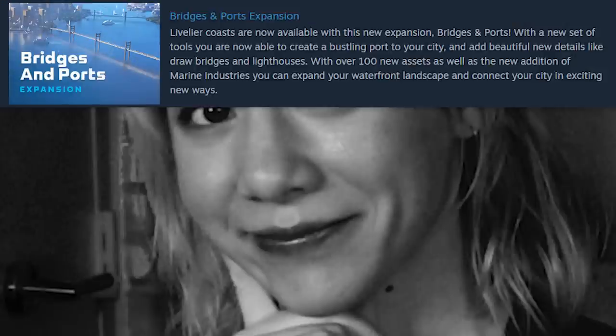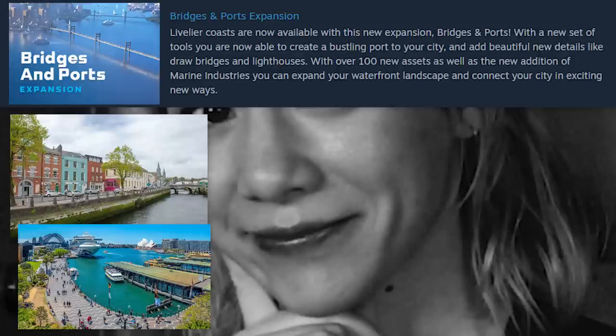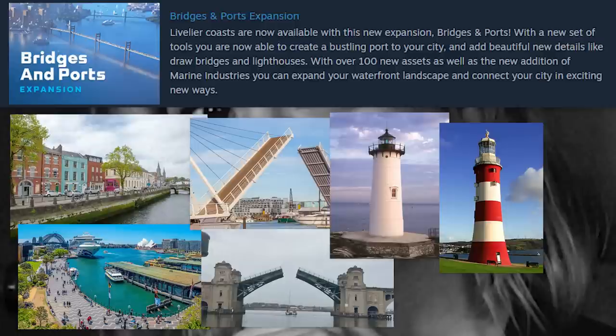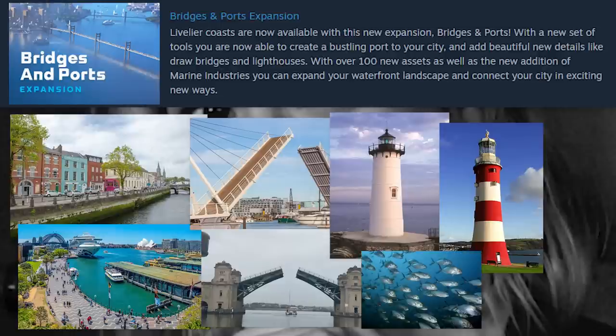The Steam description says: 'Livelier coasts are now available with this expansion, Bridges & Ports.' I'm 90% sure 'livelier coasts' means quays are coming with this expansion, or at least with an update alongside it. It says: 'With a new set of tools, you are now able to create a bustling port to your city and beautiful new details like drawbridges and lighthouses. With over 100 new assets, as well as the addition of marine industries, you can expand your waterfront landscape and connect your city in exciting new ways.' Marine industries sounds a lot more expansive than just fishing — I'm excited, would love to hear your thoughts.